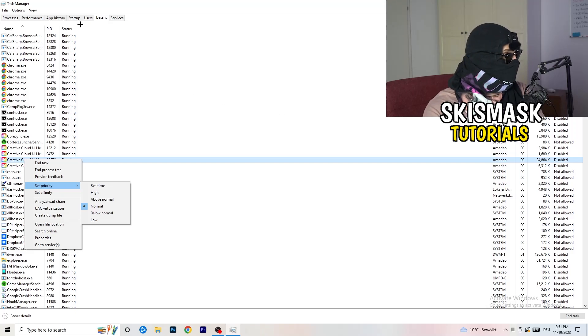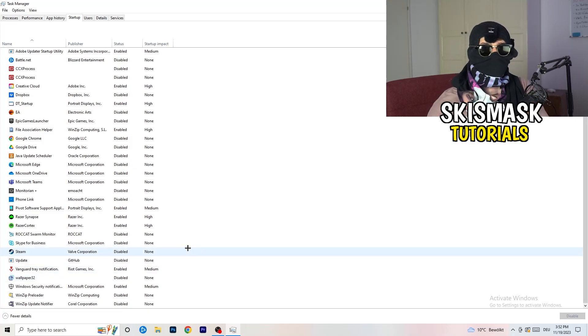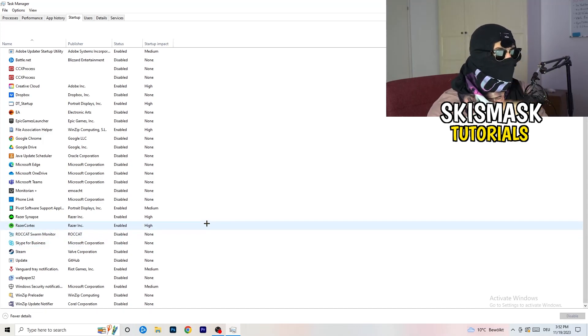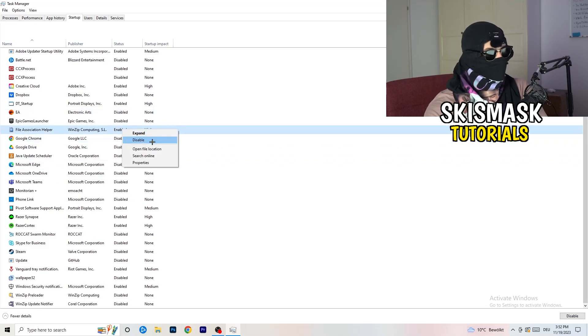Next, click the Startup tab in Task Manager. I have a lot of applications disabled because my PC is low-end — it tends to have low FPS, crashes, and not-launching issues. You want fewer applications running in the background because they take GPU and CPU usage. Right-click anything that's enabled and disable every program you don't need running when your PC starts, besides Windows or essential system things.